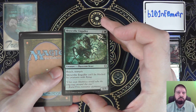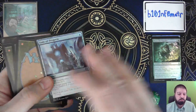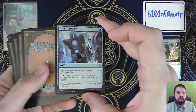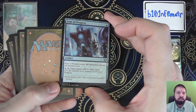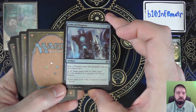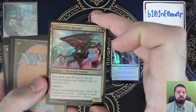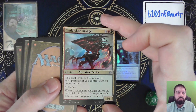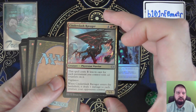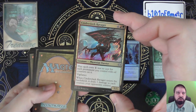Skyscythe Engulfer — Reach, Trample, and it can't be blocked by creatures with flying. Font of Progress — it enters the battlefield with two oil counters on it, and you tap to target a creature and mill X cards, where X is the number of oil counters on Font of Progress. Cinder Slash Ravager costs one less to cast for each permanent you control with oil counters on it, so oil counters matter. It has Vigilance, and when it enters the battlefield, it deals one damage to each creature your opponents control.